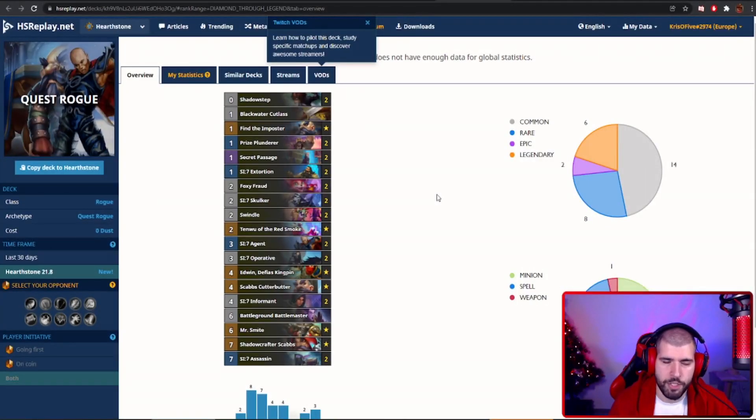With Rogue, not much has changed so far. Even though Burgle Rogue did seem pretty strong, I don't see too many stats supporting it yet. Basically for Rogue, if you have Quest Rogue you can feel free to slot Scabs in there, and everything else remains pretty much the same.